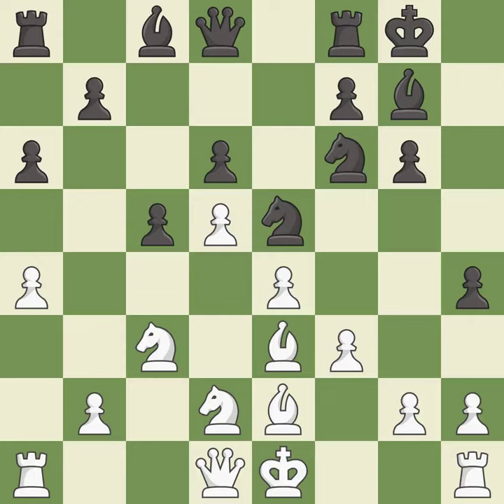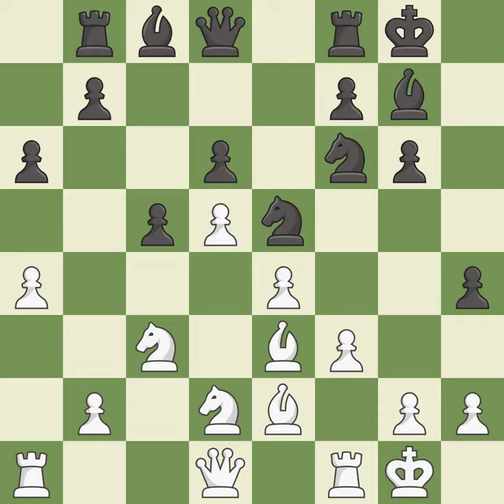This overlooks an opportunity to develop a rook off its starting square — it is a miss. There was only one good move in that position. This ignores an opportunity to threaten winning a pawn — it is a miss. Castling gets the king to a safer square, out of the center of the board, while also developing a rook.